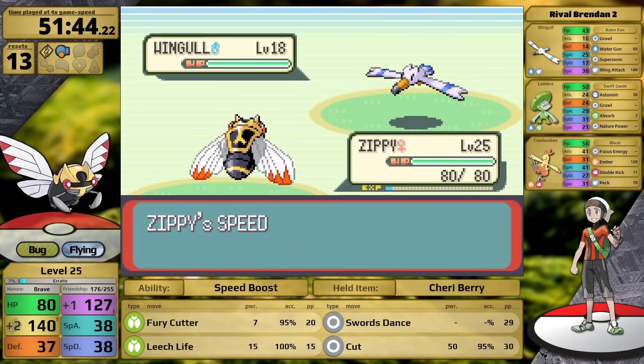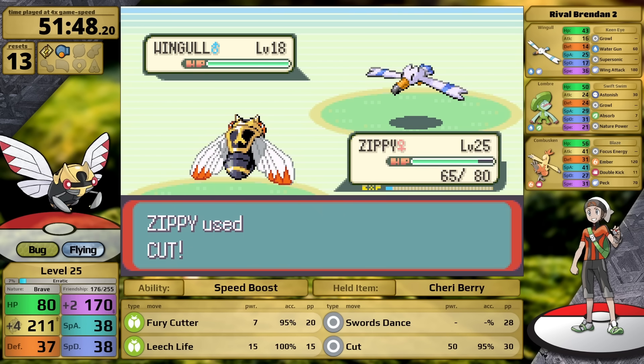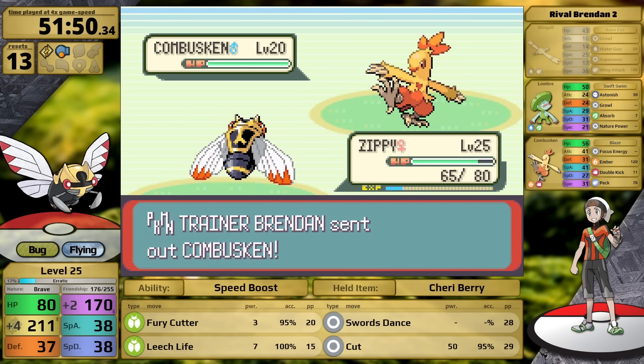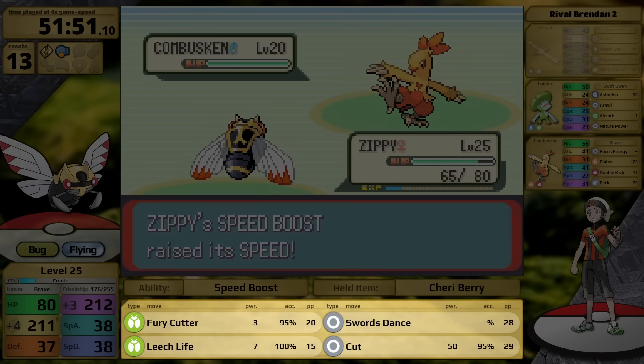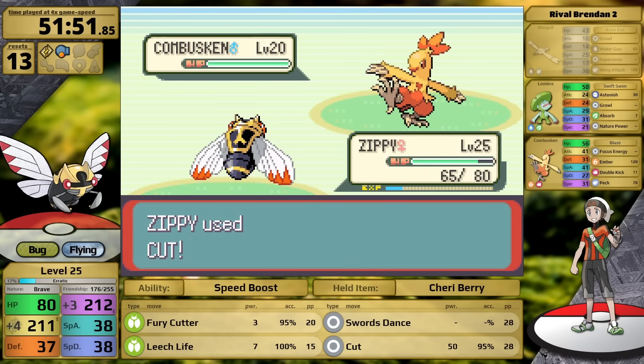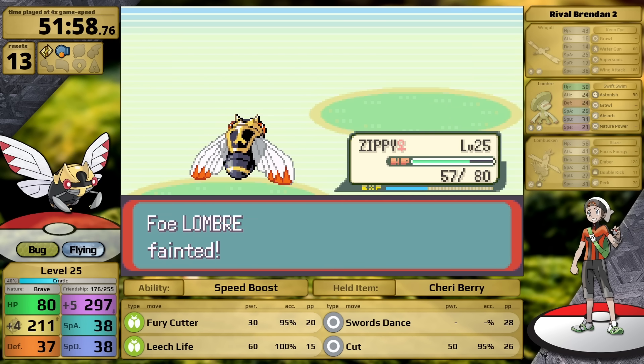The rival battle — Rival 2, technically the third rival battle — is next. The Wingull knows Wing Attack but it's not strong enough to knock me out, so I can set up with Swords Dance. I get to plus 4 Attack, then use Cut, knocking it out in a single turn. Against the Combusken, this is another reason I taught Cut — Fury Cutter against a Fire-type has an effective power of 3, and Leech Life has an effective power of 7. Cut hits, knocking his Ace out, and I easily clean up the Lotad last.